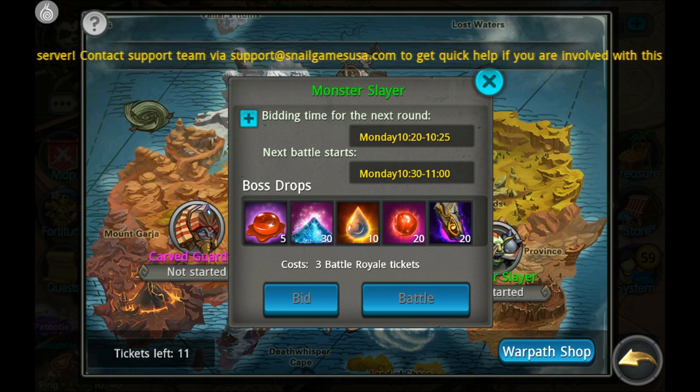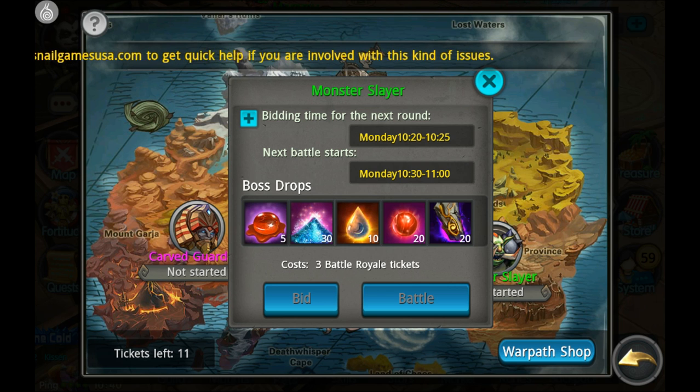If blood gems are your goal, I'm going to stick to Battle Royale mainly. The bidding in Warpath can also get very expensive as far as guild development goes because it works like Relic Rumble — your guild has to put in development, and depending on how much other guilds are putting in, you could use a lot of development for potentially not many rewards.